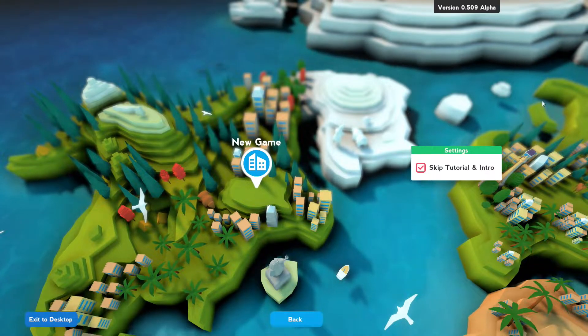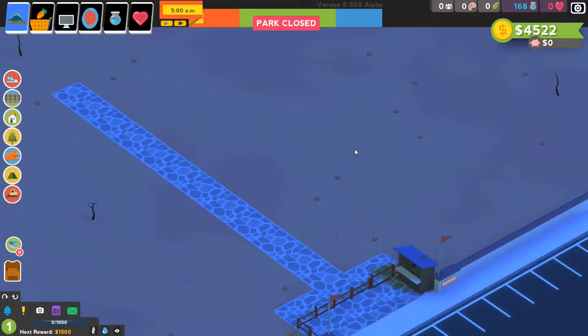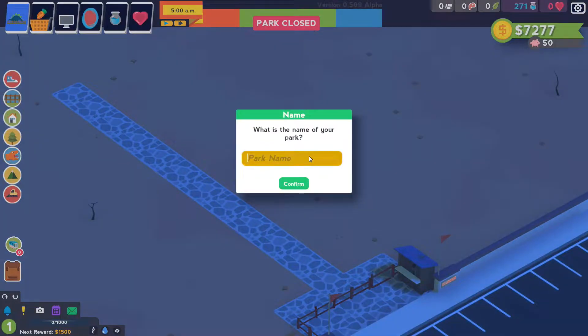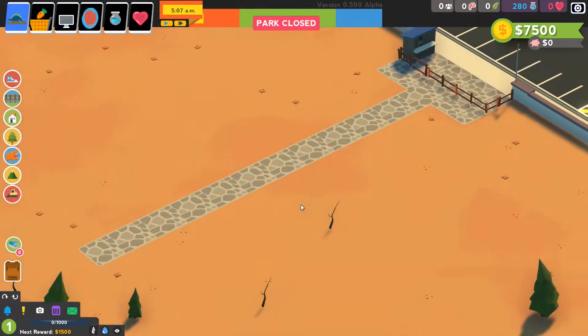Ahoy there, I'm Tiny Pirate and welcome to Parkasaurus! We are going to play through the game. My first video was a tutorial — completed it all — and now it's time to play an actual game because this game is neat. It's really neat. This is the part where I last time got Raptor Rapids. There we go, Raptor Rapids — that's a good one. I came up with that straight away; I didn't even have to think about it, which is really unusual for me.